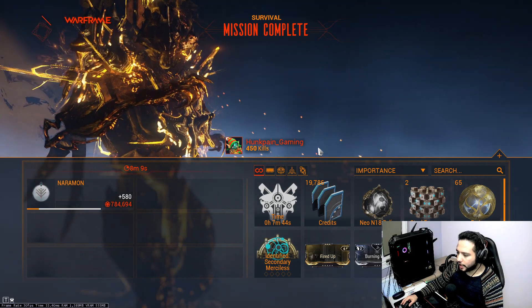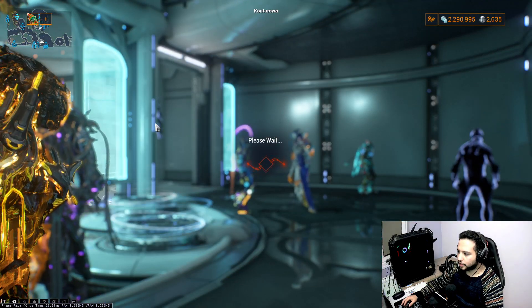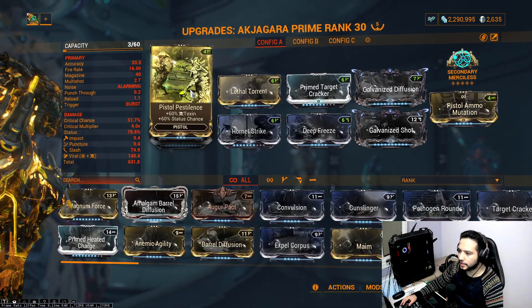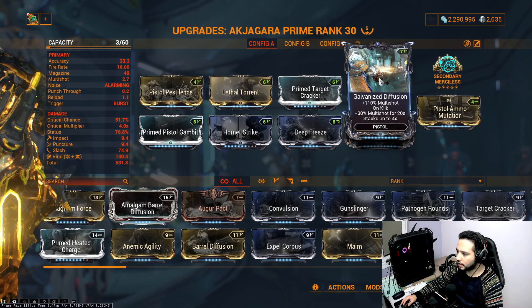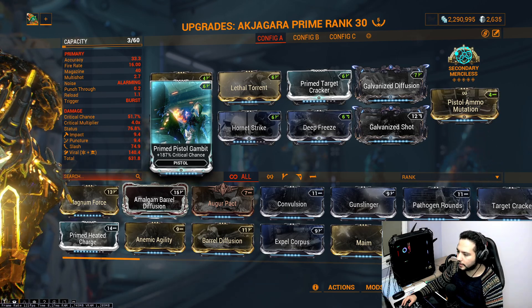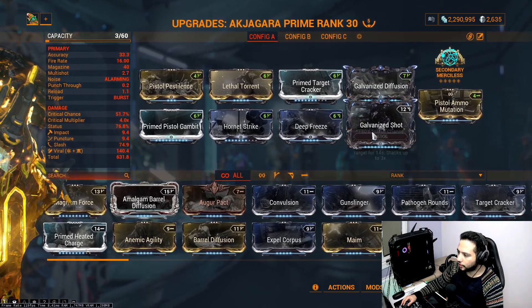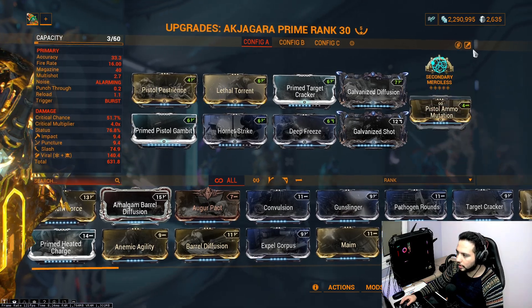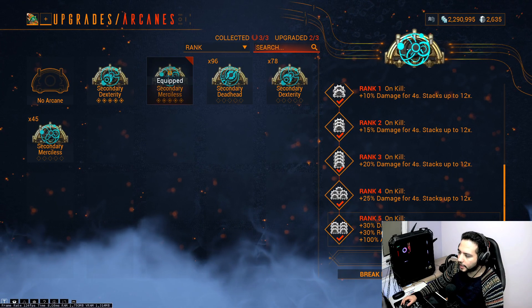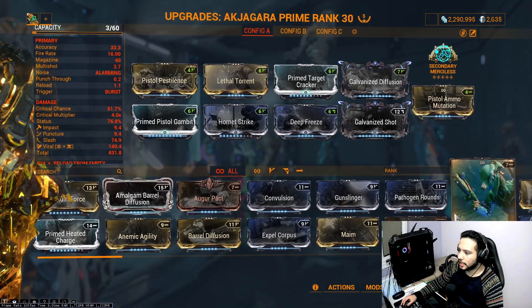Alright, it's time for us to check the build. Let me know what you think of the build and if I should make it even stronger — give me your opinion. Arsenal — Akjagara. Pistol Pestilence for toxin, Lethal Torrent for fire rate and multi-shot, Primed Target Cracker for critical damage, Galvanized Diffusion for multi-shot on kill — 30 percent per stack up to 4 times for 20 seconds, Primed Pistol Gambit for 187 percent critical chance, Hornet Strike for 160 damage, Deep Freeze for 90 cold.